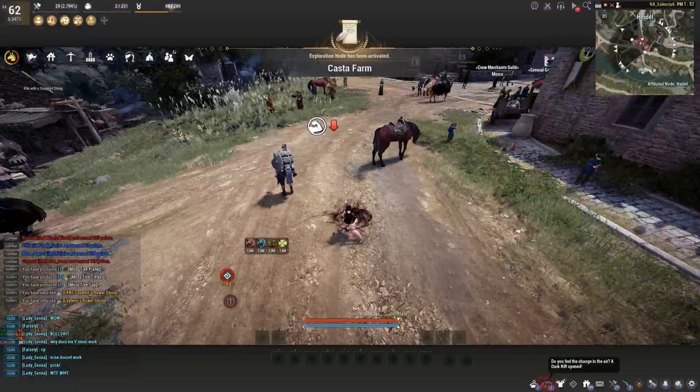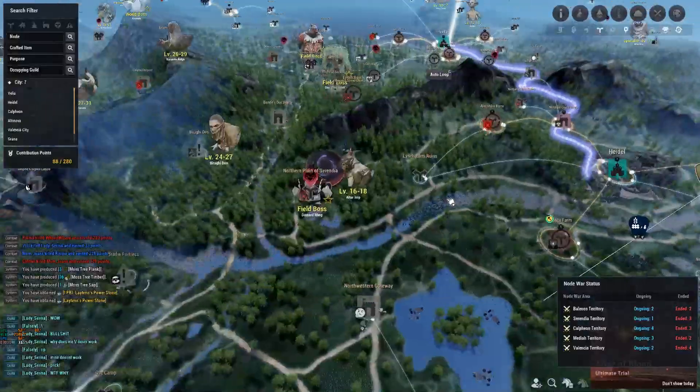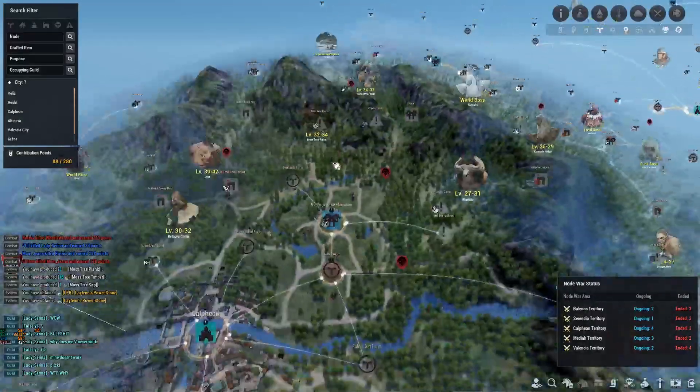I'm unfortunately out of energy so I'm going to swap characters. I'm on my Sorceress now — let me pull up the map and head over to Old Dandelion.